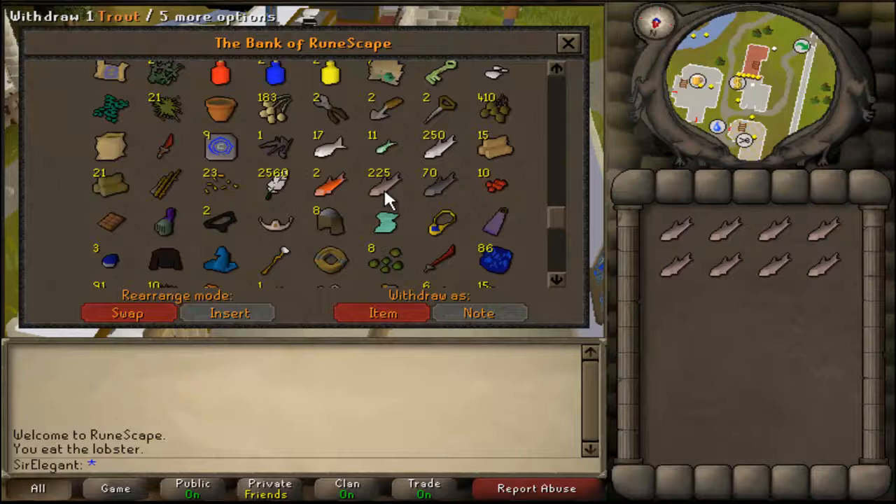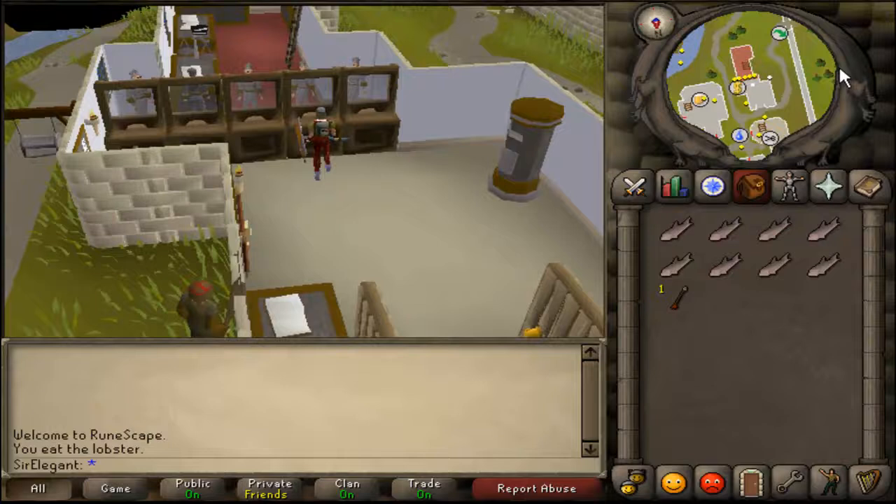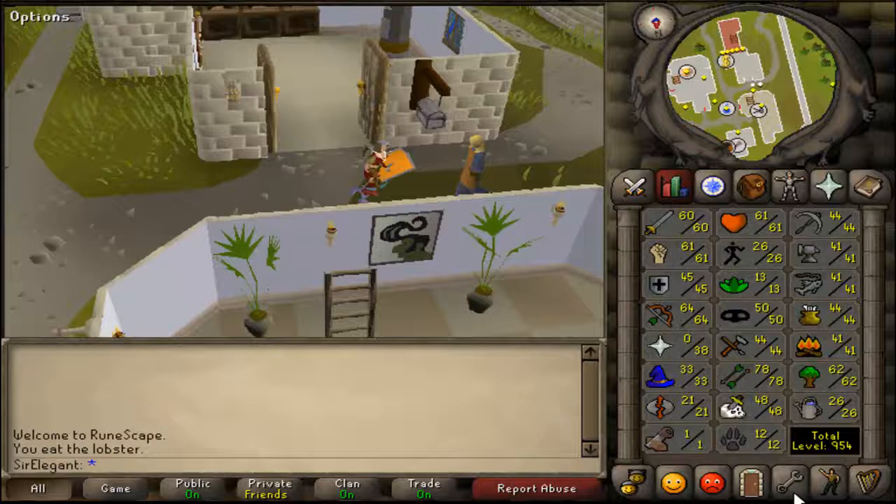For you guys, you need a key - a dusty key. So I'm going to bring some food with me and let's go kill the guard. I'll show you now.